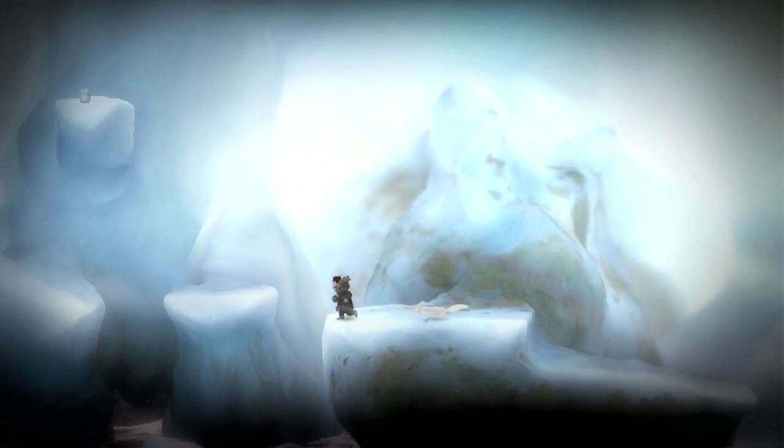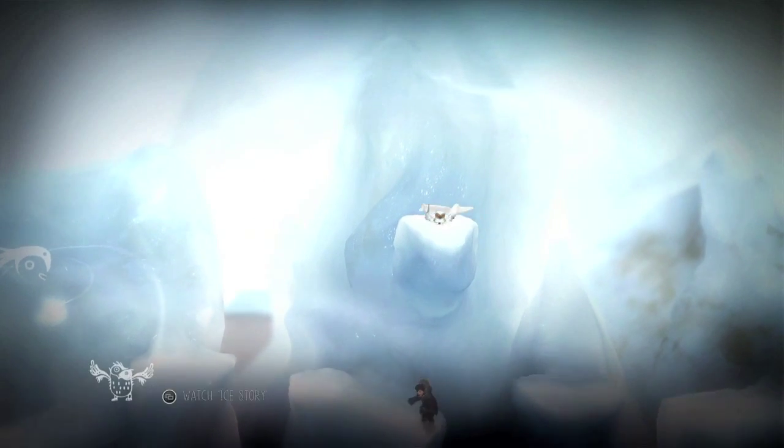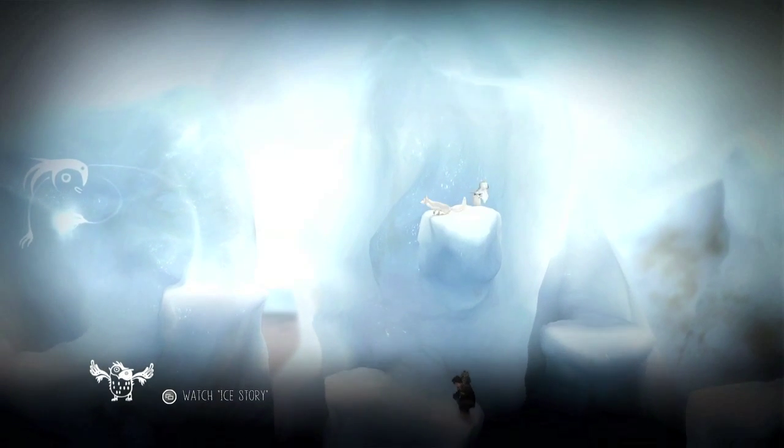The next one's going to be in the part where you're moving towards the left of the screen. It's going to be on that glacier right there. You can easily grab it with the fox — just run up and use the wall run to grab the ledge and get it. That one's super easy.